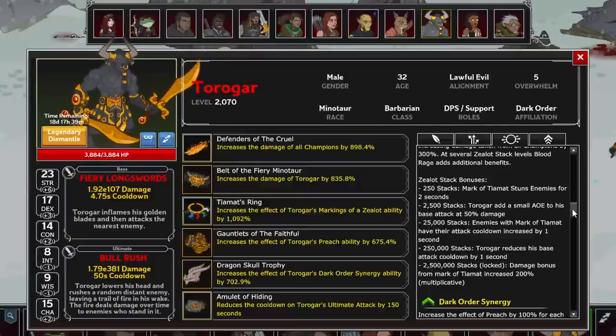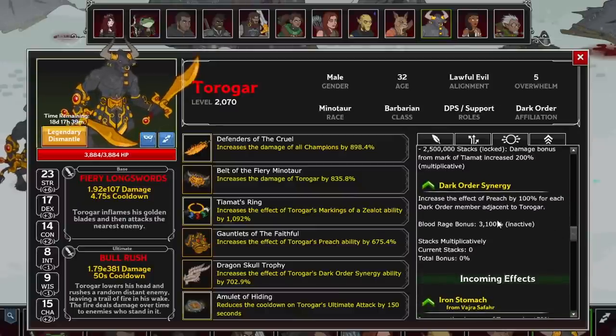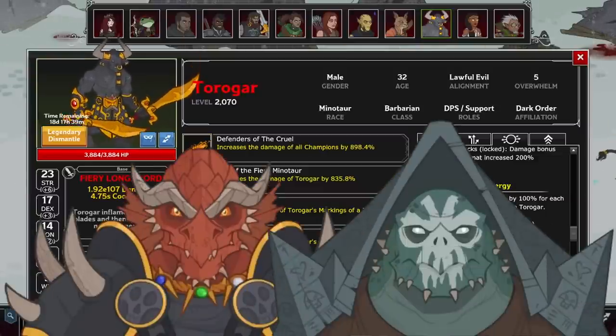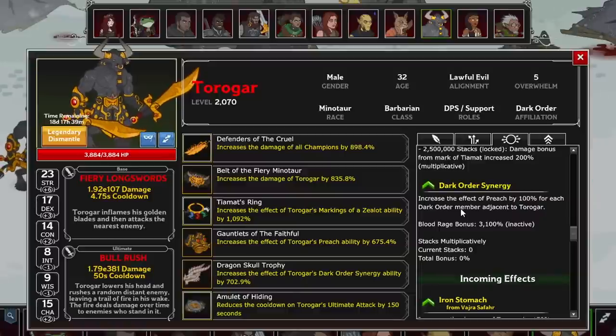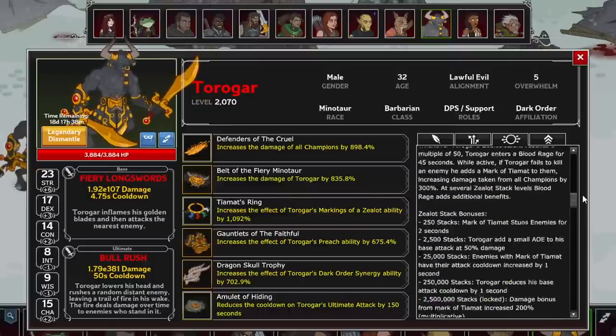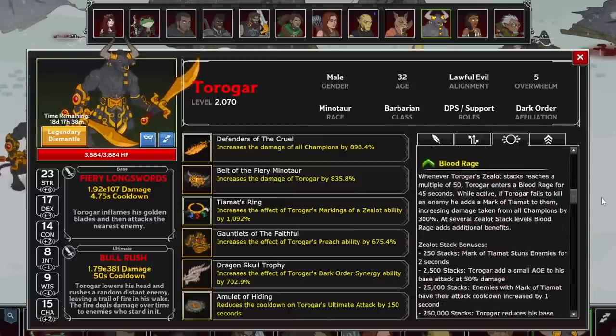He also gets Dark Order synergy, but if you remember from the Seat 6 video, it's a whack affiliation. Preach is increased by 100% for each Dark Order member — Arken and Krull — he is adjacent to. This is so clunky though. Using Krull and Torogar together with Arken like the affiliation would suggest just doesn't really work out, since Arken needs positional formation abilities, which Krull and Torogar both offer none.